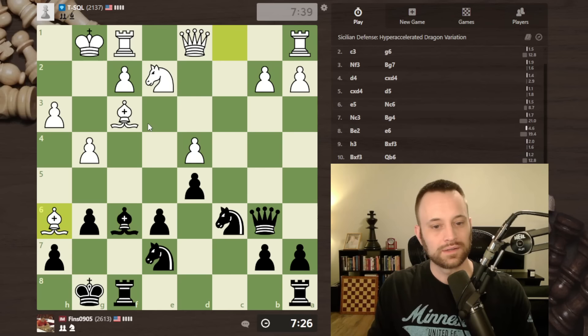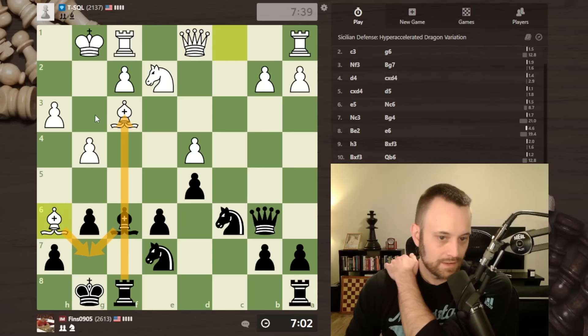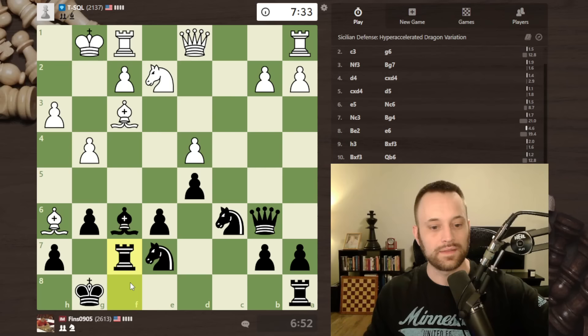Bishop e3 is more or less forced here to defend the pawn. That move only helps me though — isn't white just going to have to go back here anyways? I could also consider bishop g7, which would force a trade of bishops. You start looking at stuff like bishop takes g7, rook takes f3, hit this, but there's king g2. I think rook f7 is my default move. White is just going to have to bring this back, and in that case they've given me rook f7 for free.